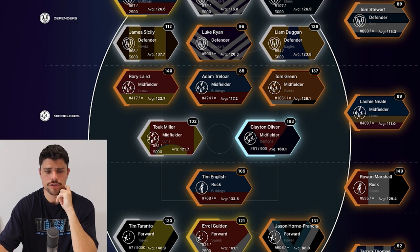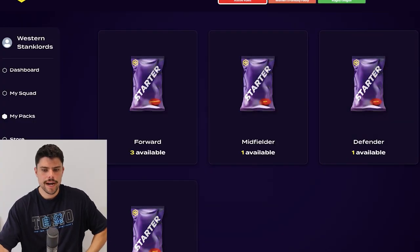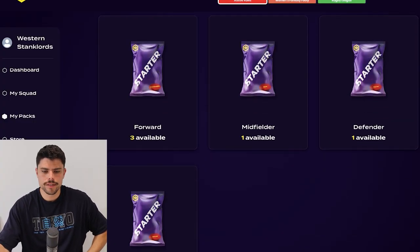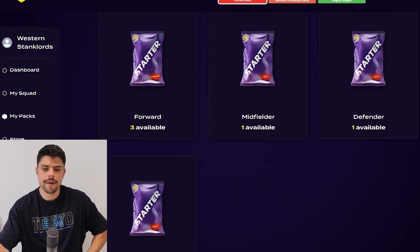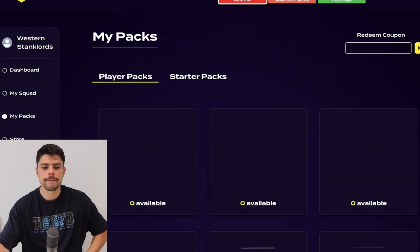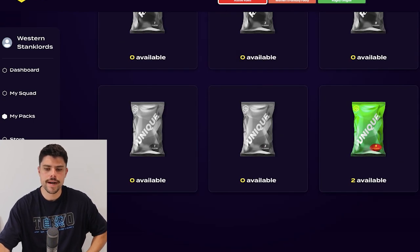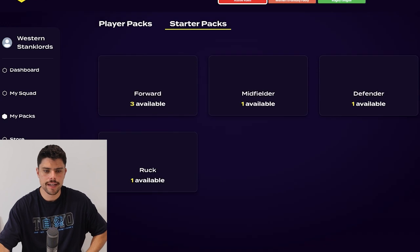It shouldn't be too hard to make changes this week, but we've got some packs to open, so potentially I could improve my squad even further. We have three forward packs — very handy because the forward line is the bane of my existence this year other than this week. Midfielder one pack, defender one pack, and a ruck. And then in the player packs section, this is the one I earned through making it into the top 20, so two unique players to open as well. We'll start with the common ones.